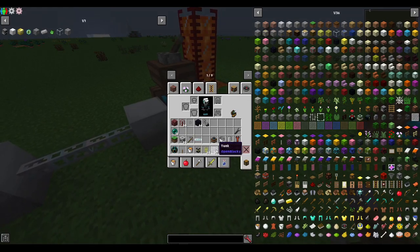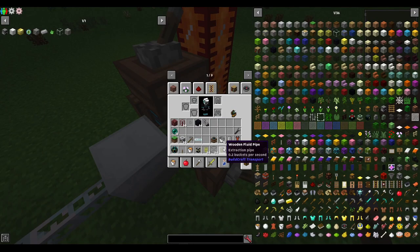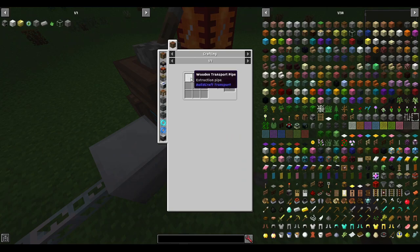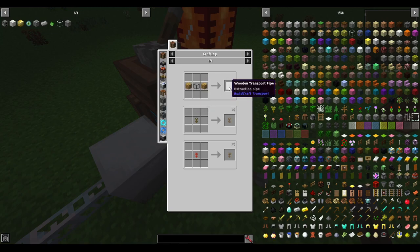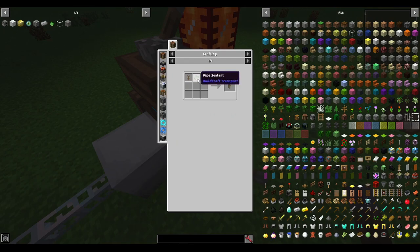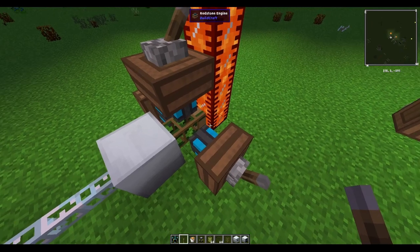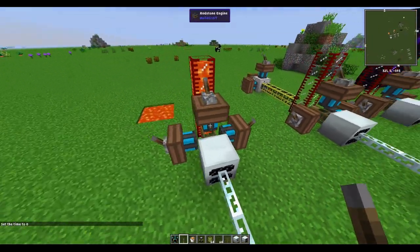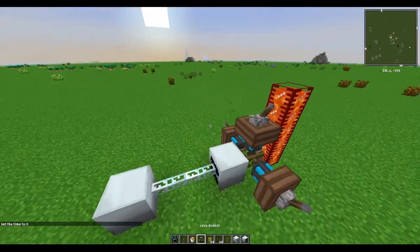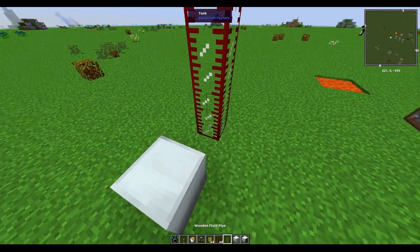Once you have lava in your tank, you'll need a waterproof wooden fluid pipe to extract from the tank. First, craft a normal fluid pipe using a piece of glass and two planks — any kind — to get eight wooden transport pipes. To make it waterproof, you need pipe sealant, which you can get from slime or cactus, or by compressing sticky resin.